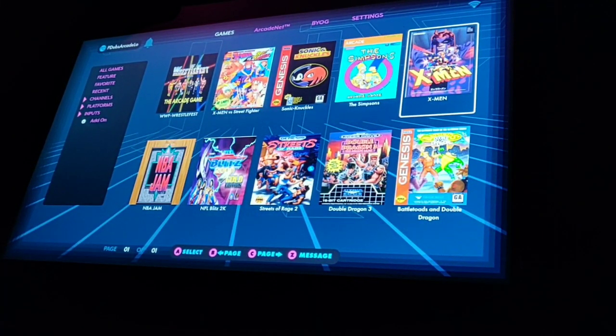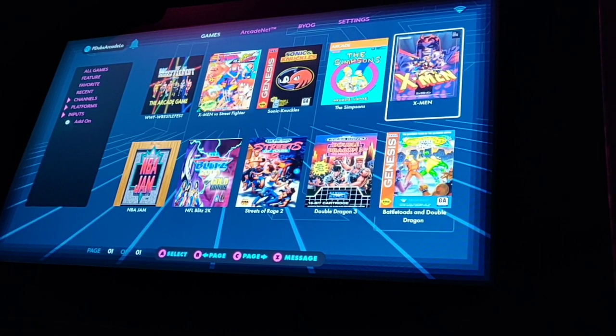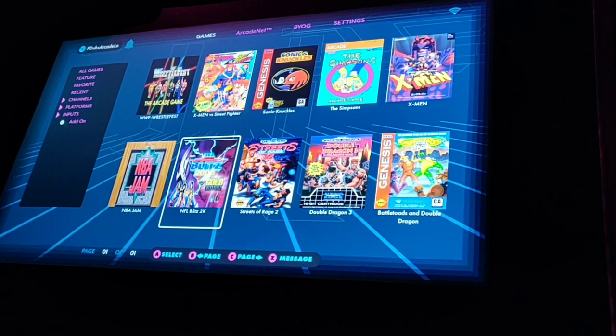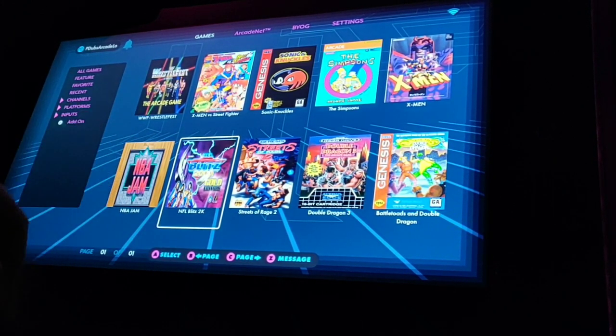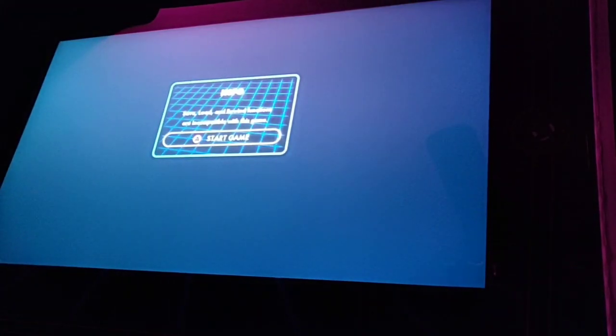X-Men obviously works. Ralph already showed you a video on that, so we don't need to go into it, although it looks beautiful on here. NFL Blitz 2K — unfortunately that one didn't work for me. I've got to check a different MAME file, or maybe it just doesn't work. But happy to report, NBA Jam works, and it looks fantastic on this machine.